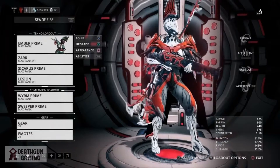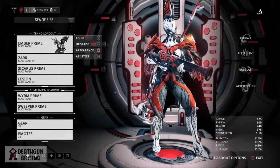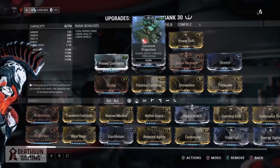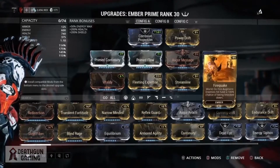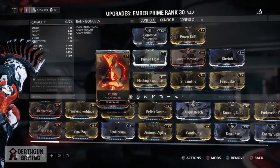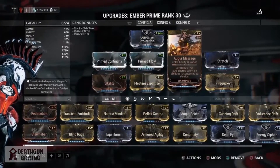Ember Prime is an amazing Warframe with great movesets. It allows you to crowd control enemies until really high levels and kill enemies of low to medium tier effortlessly. The build we're going for is a Fire Quake build, but we're going a little bit more balanced, focusing on efficiency so we can non-stop use our World on Fire ability.